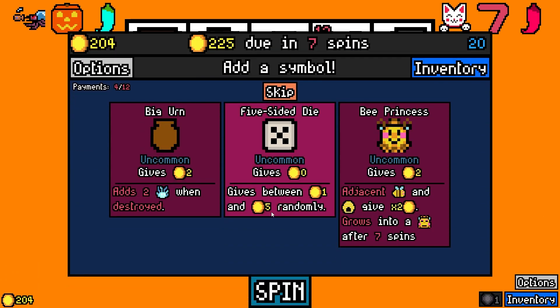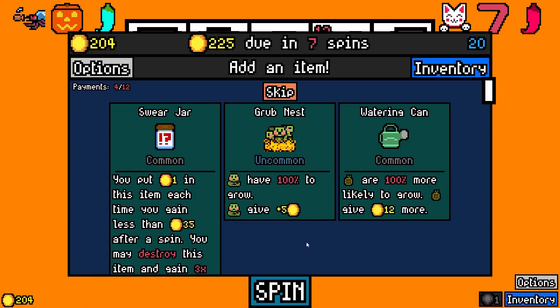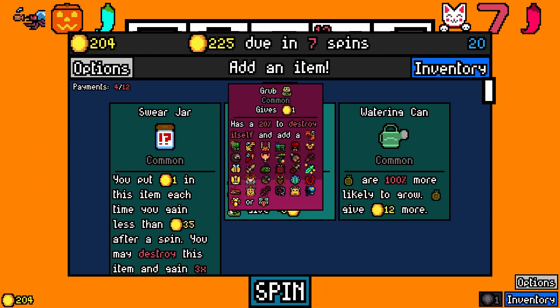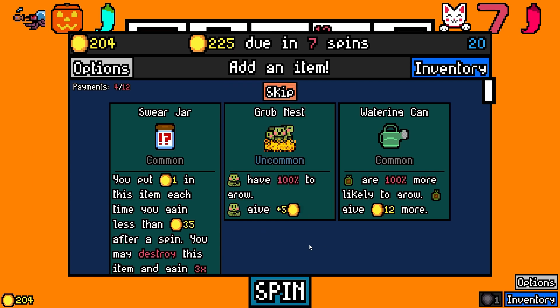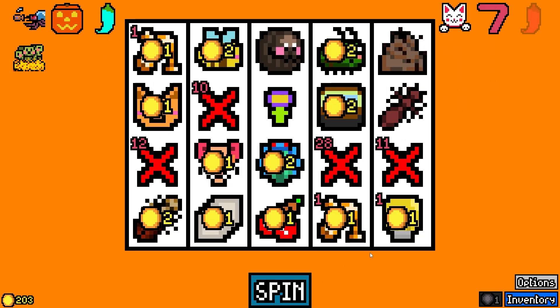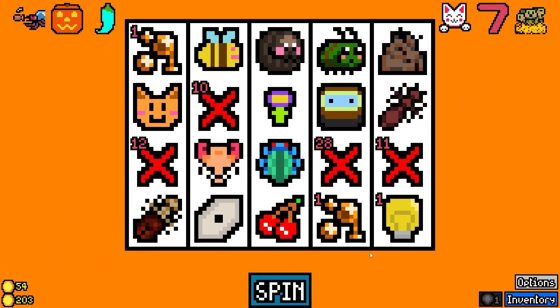Let's grab that one and then big urn, the bee princess — let's go! The grub nest — the grub has a 100% chance to grow. Grubs give five extra. We gotta take that, let's go! This is one of the funnier mods I've seen so far.